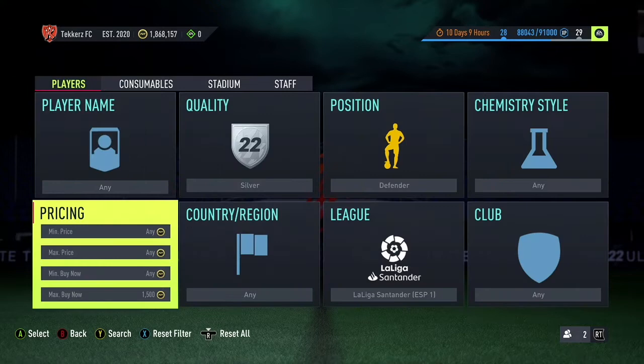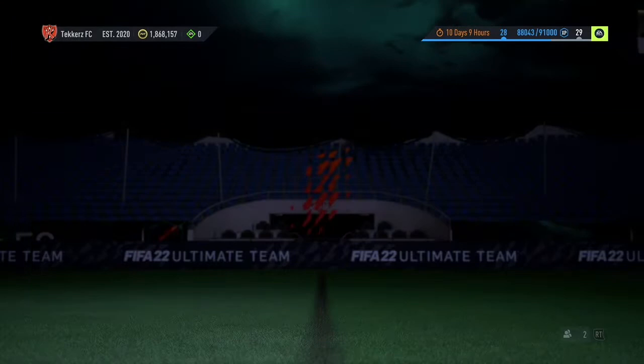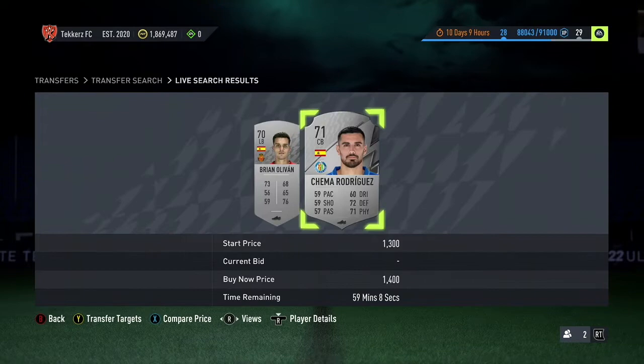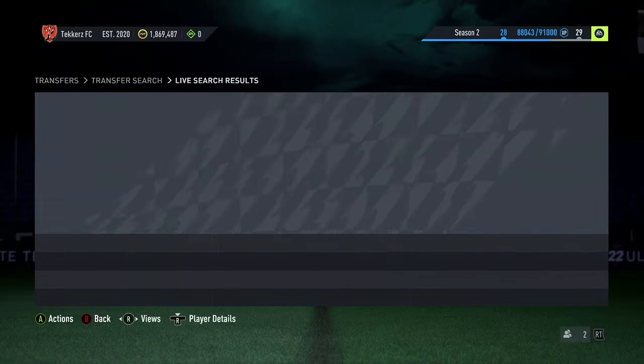The first approach is to try and snipe them. You could filter by defenders and try to snipe them below their lowest buy nows — a 900-coin card there would have been unbelievable. Try to pick them up under 1.3k to make sure you're profitable. It might be a little harder concentrating on just one position since they won't be listed as regularly, but during busy times it's worth doing.